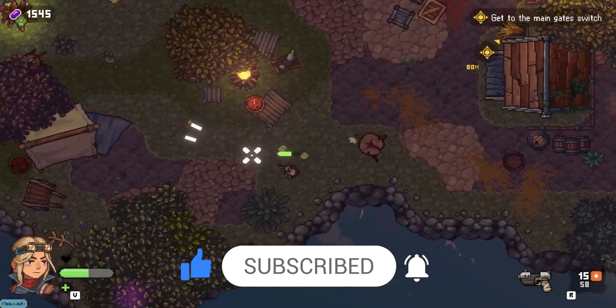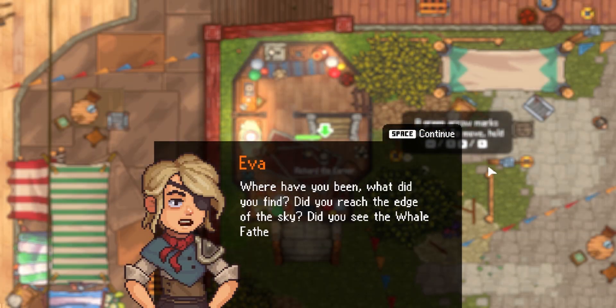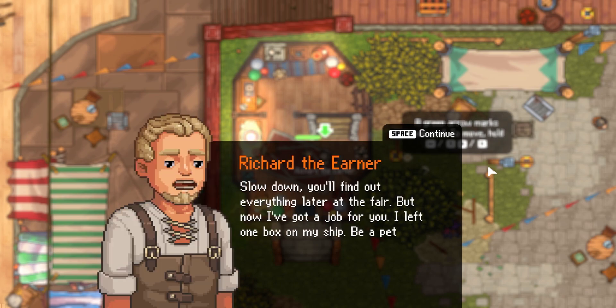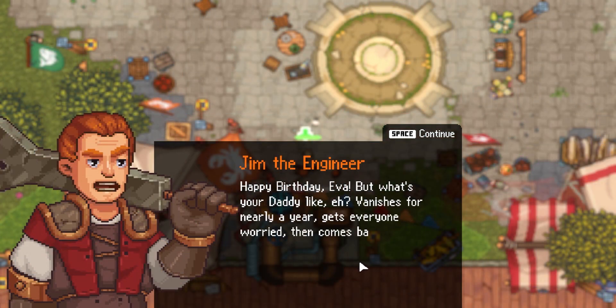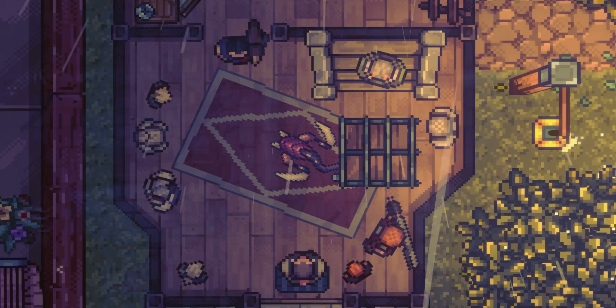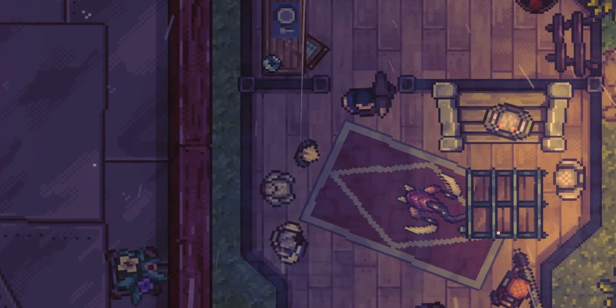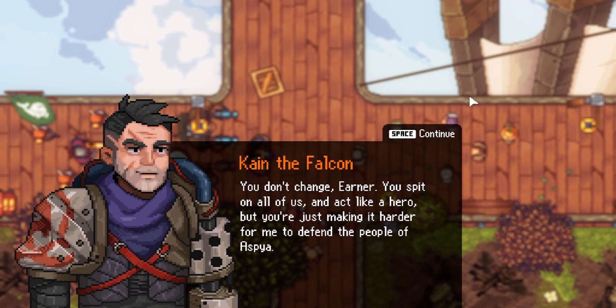Let's get right into it. Thank you to the folks at TinyBuild for sending a review code my way. Black Skylands features Eva, a teenager whose parents work as earners for the local island in the sky, or Skyland if you will. Other folks around the town are divided into factions based on their profession, and you can walk around and chat with many of them to gather bits and pieces of the history and goings on in the world. The story escalates pretty quickly within 20 or so minutes of starting the game, and you learn all about the growing threat of the Swarm, a foreboding race of creatures threatening the peace of the Skylands.